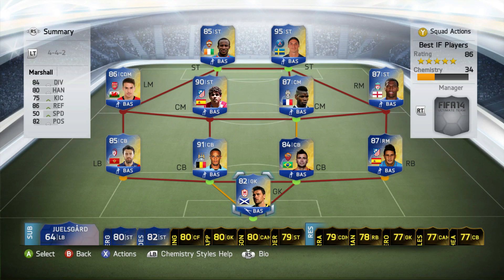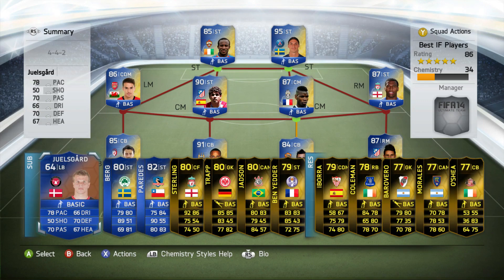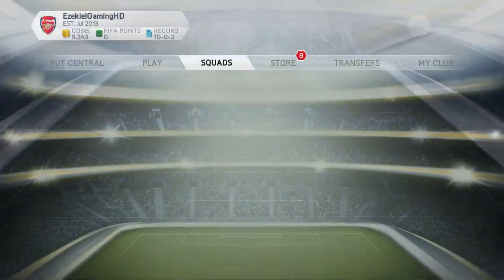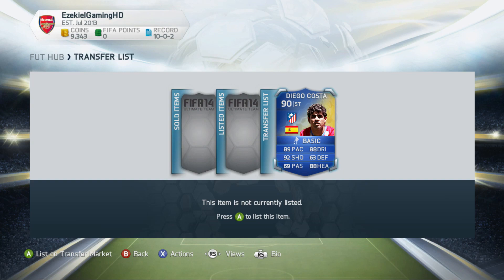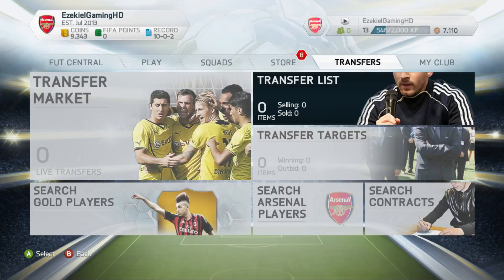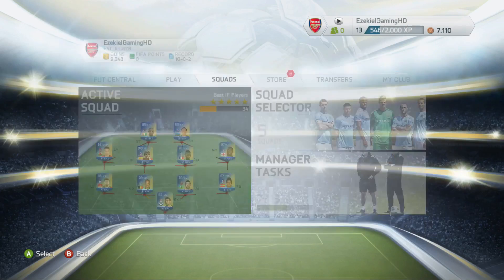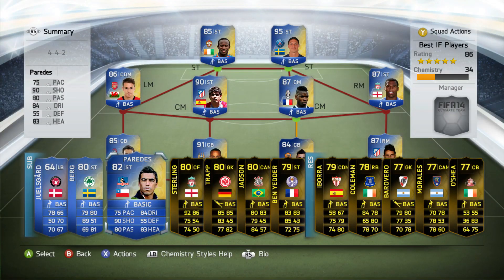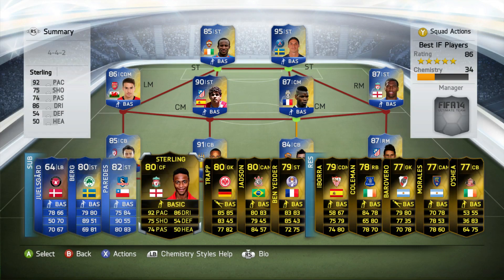So let's actually start counting these up. We've got 11 on the pitch — that's 11 Team of the Seasons — plus 12, 13, 14, plus one in the transfer list, and I also sold a Team of the Season Schneiderlin right at the start. So that equals a total of 16 Team of the Seasons I've managed to pack.